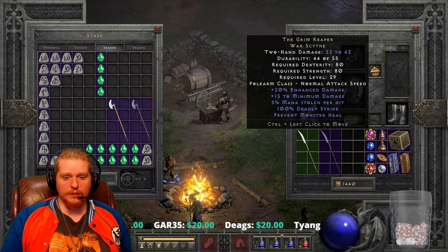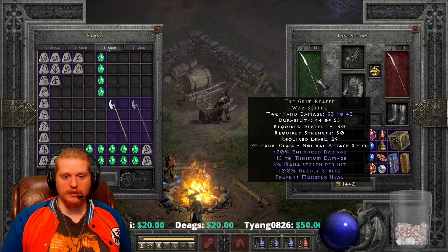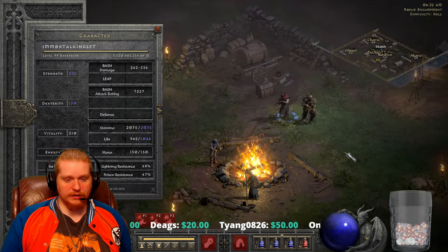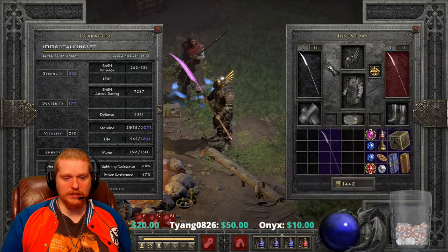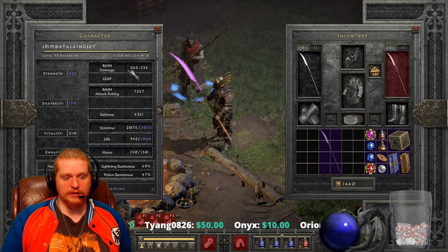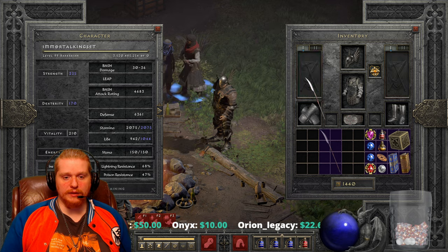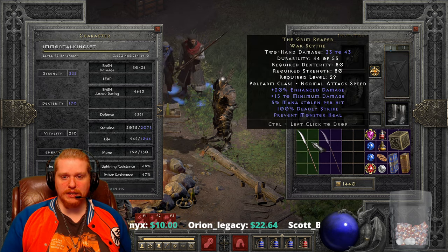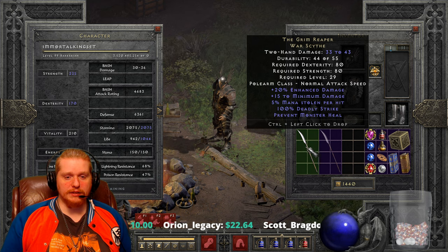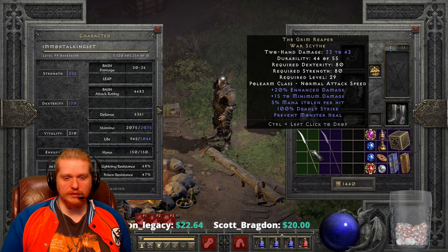We've got a damage of 33 to 43, so a very tight range there. If we put this on our character, you'll see it has an absolutely beautiful purple sheen to it, and our damage is 263 to 334, which is very close together. The dexterity and strength requirements seem rather high for level 29 at 80/80, and it is a normal attack speed item which is not particularly fast.